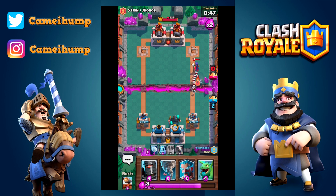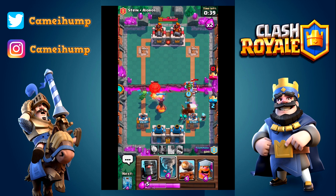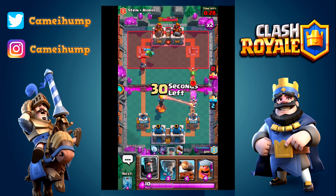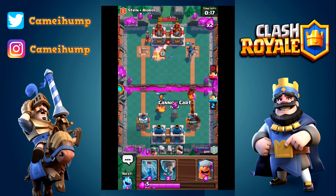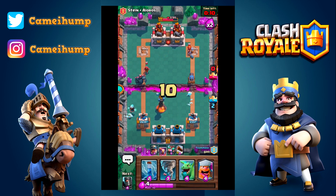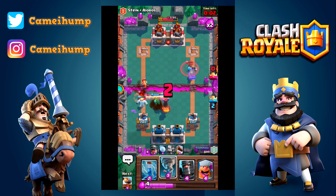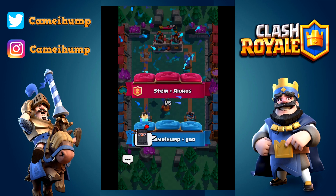If you can get down in double elixir with the cannon cart, lumberjack, ice spirit, and save the zap for whatever they put down - the ice spirit will help freeze a valkyrie and give the cannon cart time to lock onto the tower. If it's a skeleton army, the ice spirit helps clear that out. If it's an air unit like bats or minions, you can zap away the remaining health. The inferno tower is back in rotation so even if there was still time, we would just tornado them; with baby dragon, ice wizard, and inferno tower there's no way they were making it to our tower. Good game, well played.